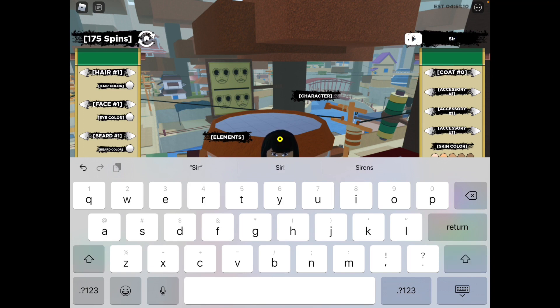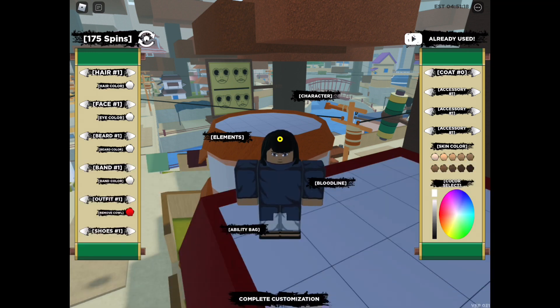The next code is: capital S, small letter i, r, capital Y, small letter e, s, capital S, number 1, r, exclamation point. Press enter or return.